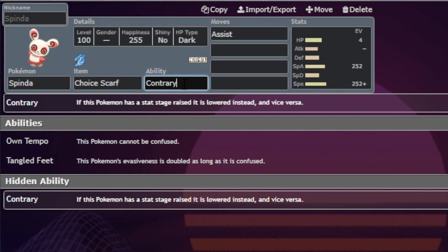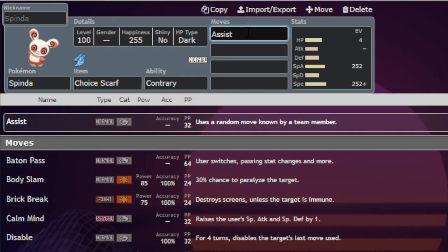Hopefully you guys can kind of see how this combo is going to work here. You use Contrary and Spinda knows a really cool move called Assist. Assist uses a random move known by a team member, and it could be anything. If you have Bakeout on your team, it'll use Bakeout. If you have Sheer Cold, it'll use Sheer Cold. If you have moves like Draco Meteor or Overheat that lower your stats, Spinda will use those moves and turn them into plus two stat boosts.